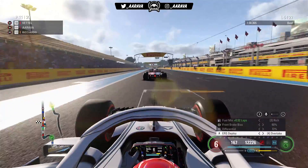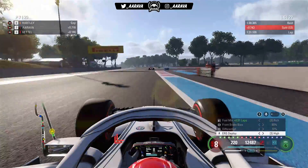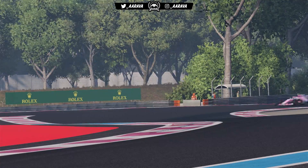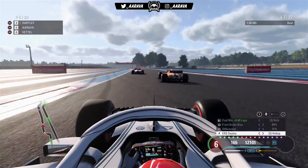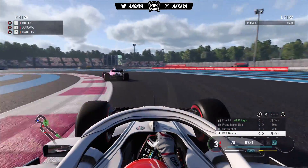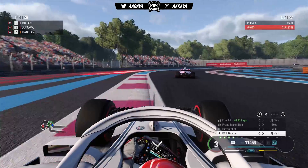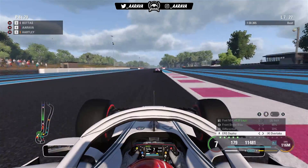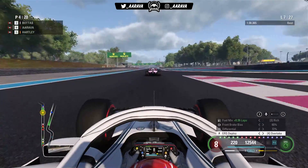We're now on the end of lap 5, with a lot of people coming in for pit stops. We go up the order, up into P8 and then P7 into turn 1. This is the point where our strategy starts to come into play — everyone who's made an early pit stop now has one more pit stop to make, including me. So this is where we come back into this, and this might not actually be a bad race for us after all.